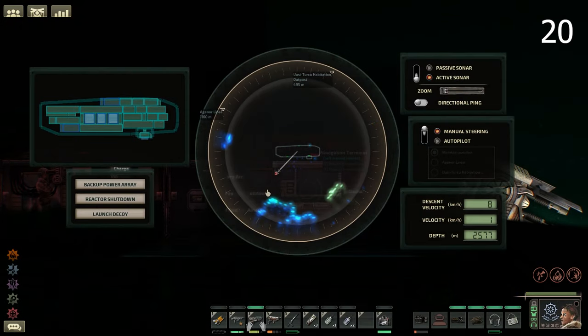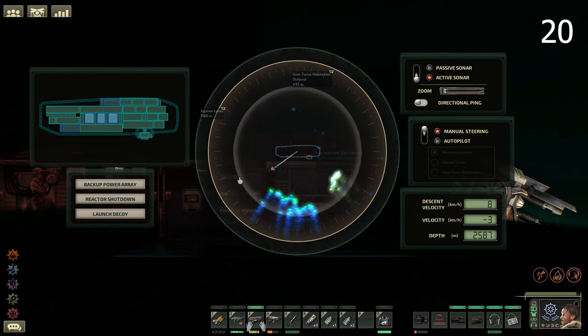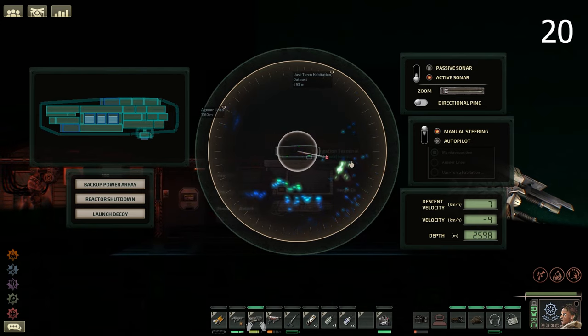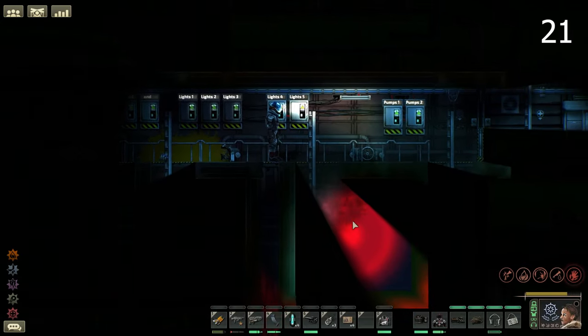Avoid ballast flora by looking for it on the radar — it will appear as small glowing particles. This begins to occur in the second part of the campaign and beyond. The quickest way to deal with ballast flora is by using grenades, so always have some on hand to get rid of it quickly.